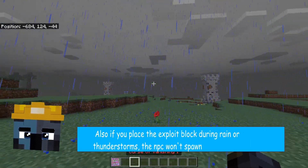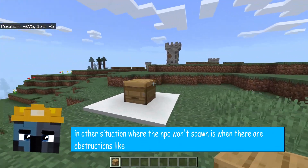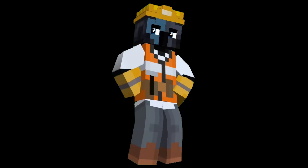Also, if you place the exploit block during rain or thunderstorms, the NPC won't spawn. Another situation where the NPC won't spawn is when there are obstructions like grass, snow, or other blocks beside the exploit block.